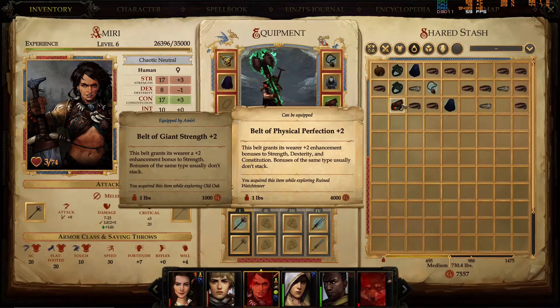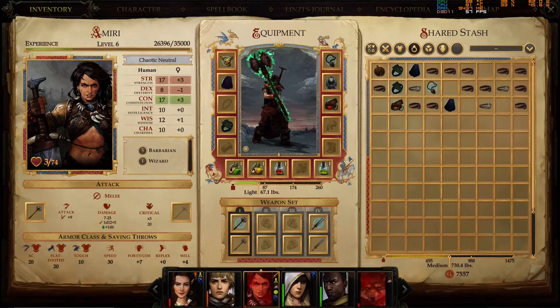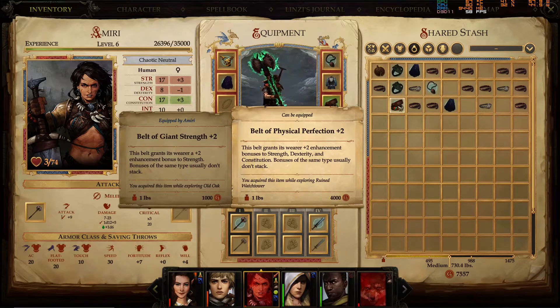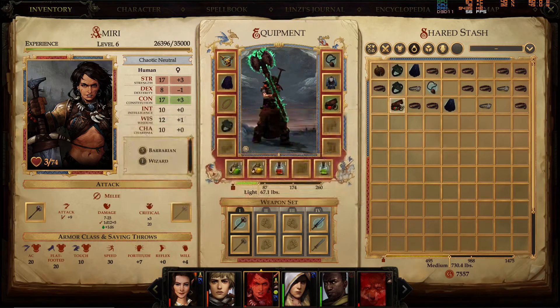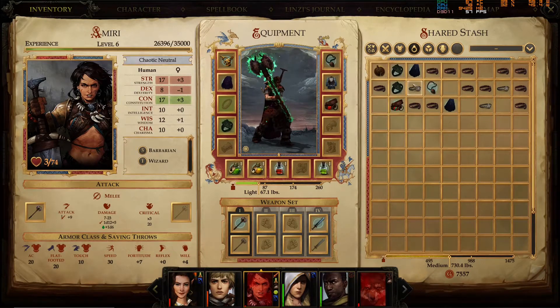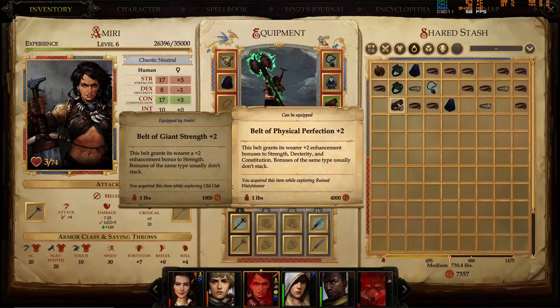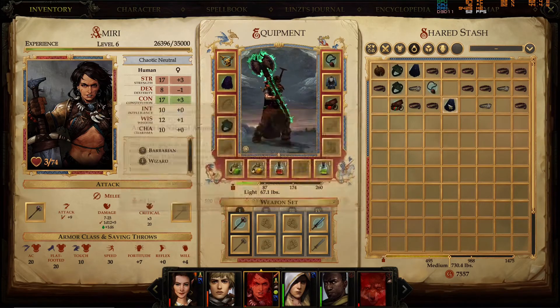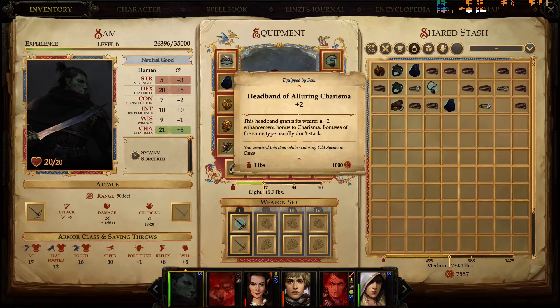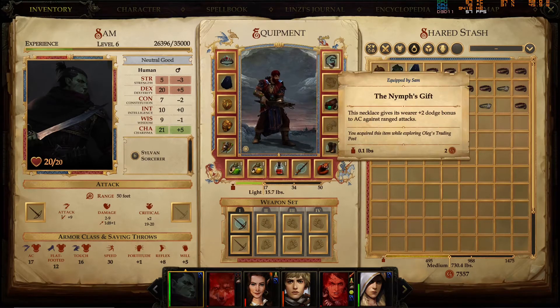Belt of Physical Perfection — plus two bonus to strength and dexterity and constitution? Wait, all three? Strength, dexterity, constitution. Who else shall get it? I could give it to Miri — she just can't make use of dexterity, that's a problem. This is like the perfect belt for our big orc — the guy that wants to bone every person he meets. I'm actually going to give it to him. Or I give it to myself — nah.